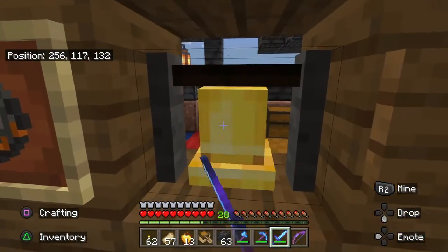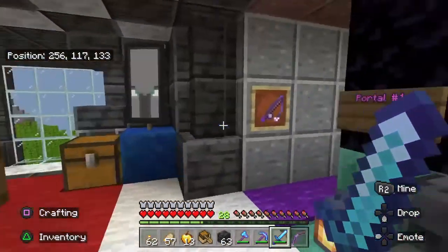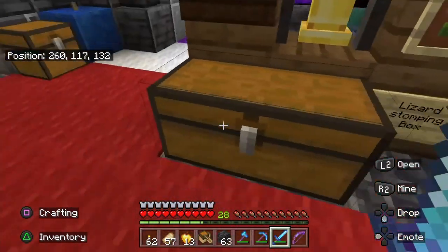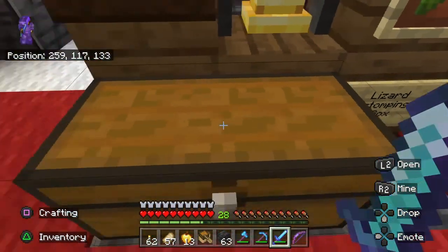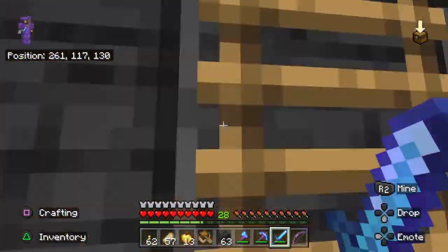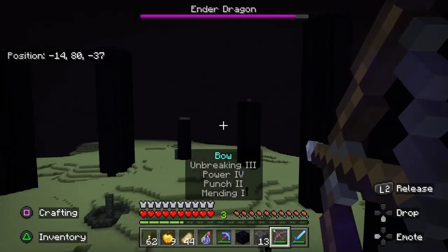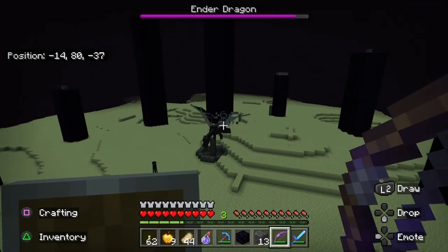Yeah, welcome to the main tower. And there's another portal, but we'll get to that. Oh, this was stuff — the Lizard Stomping Box. This is the stuff that we were using; it's pretty much depleted. We were using it to fight the Ender Dragon. Oh, it just disappeared. It should reappear — there we go, it's down there.